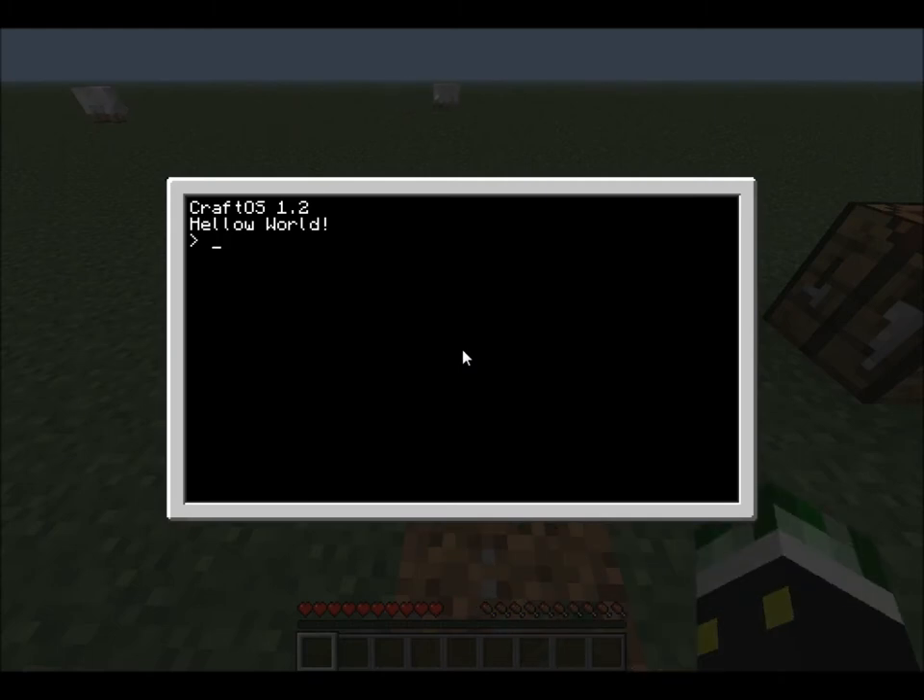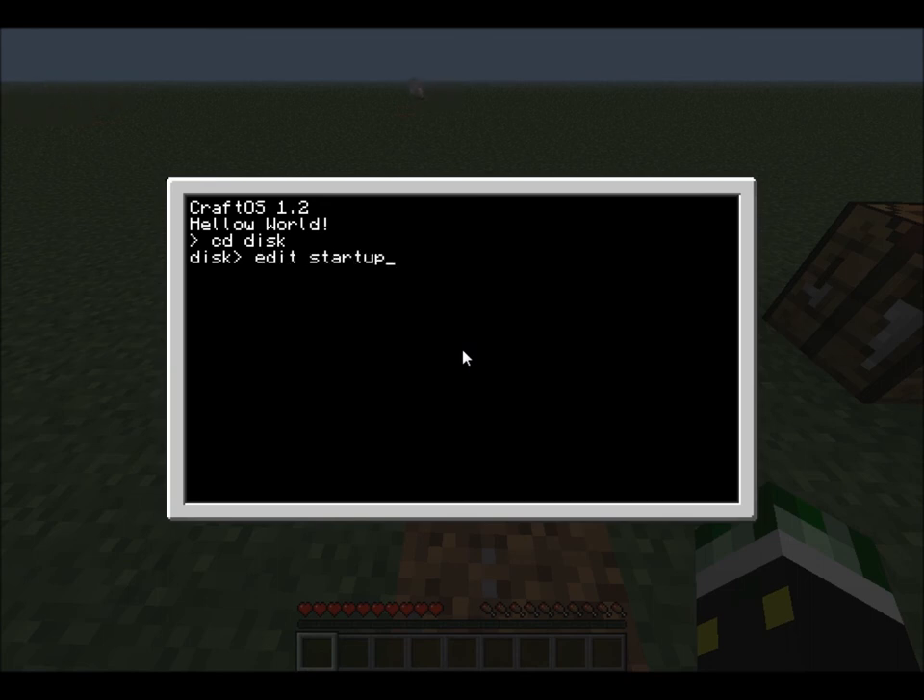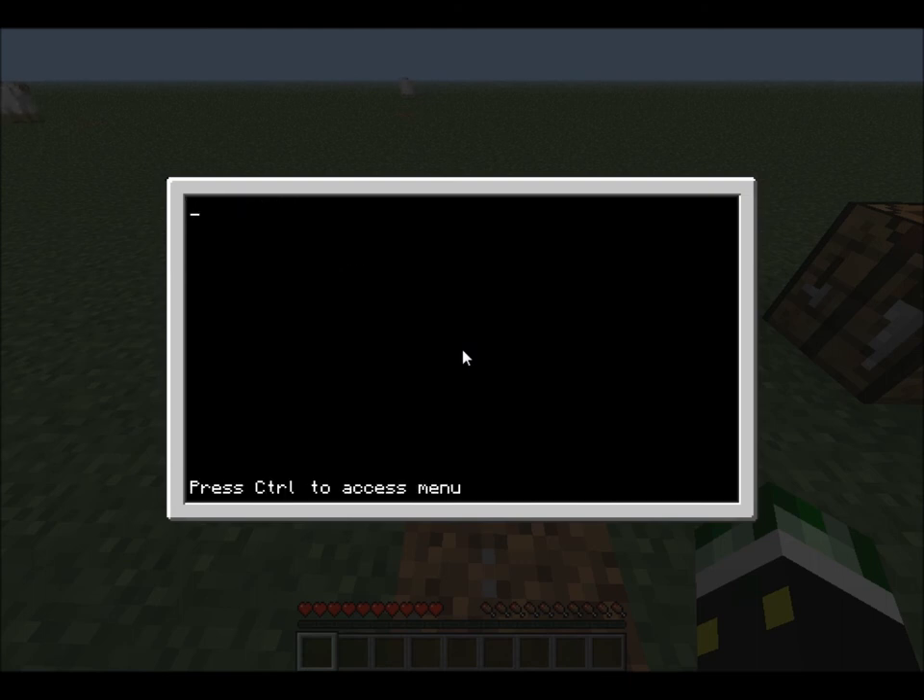After you've done that, you can go into the computer and navigate to the disk by typing 'cd disk' — that's change directory. Now since you're in the disk directory it'll show 'disk' with the prompt arrow. Type 'edit startup' and it will edit your disk's startup, not your main computer startup. We should just print 'this is the disk drive!'.